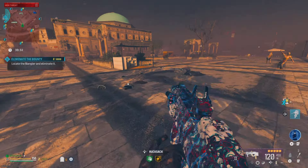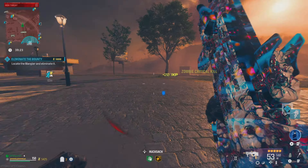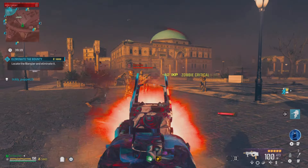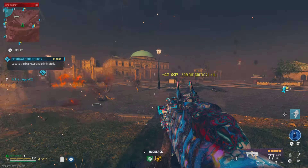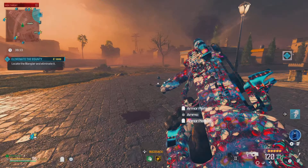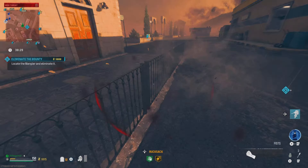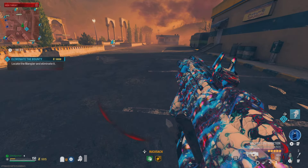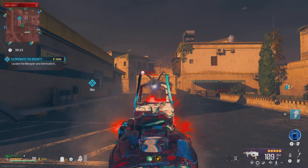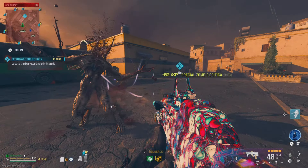You also get increased ammo capacity from 30 all the way to 60. After you pack punch, you go from 60 to 120 rounds. As long as you use the Deadshot perk, you're going to be melting zombies fast and easy — they die instantly. Once you pack punch to level three, this weapon is at its best, melting pretty much everything. The mega abomination can't even touch you because of how fast you're moving left to right.